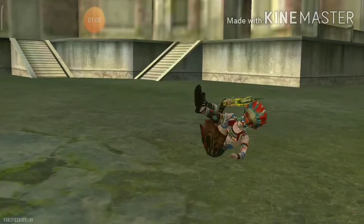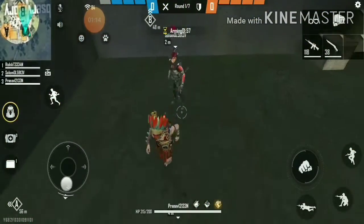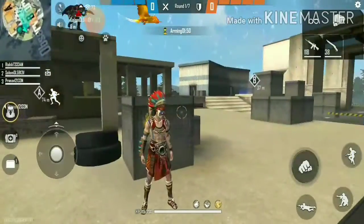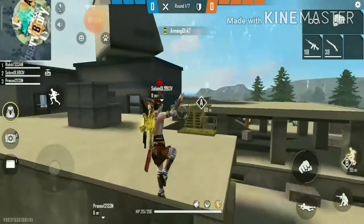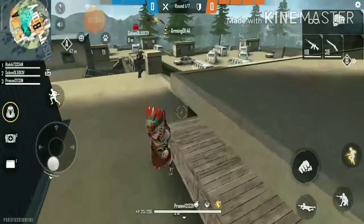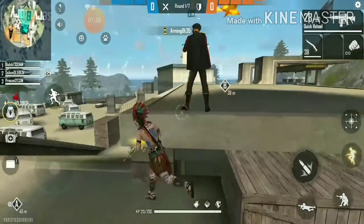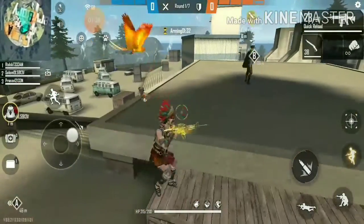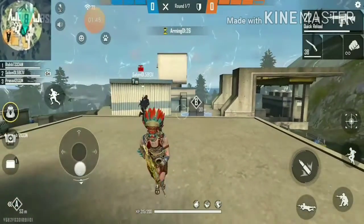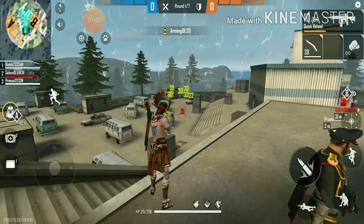You can see the points on the map. We have to take the C4 bomb — our teammate has picked up the C4 bomb and he's planting it on the point. I have to go with his team and protect him from enemies. He's firing at the enemies — the enemies are coming and I have killed one.